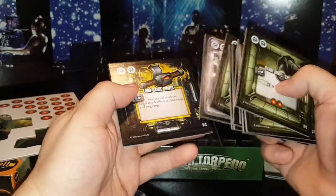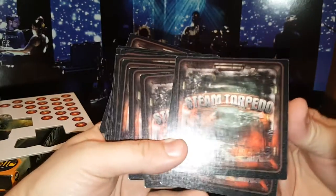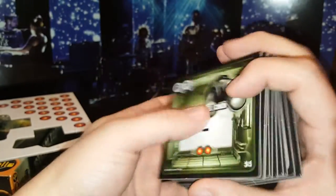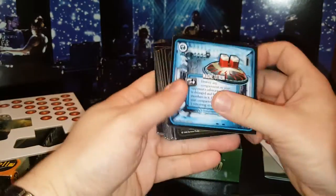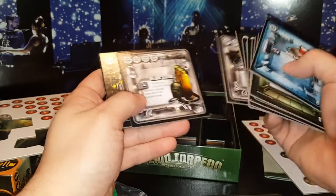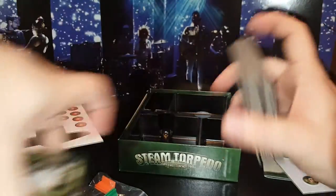I assume this is the game board — these are really nice big cardboard pieces, and the printing on them is gorgeous, really gorgeous. There are two sets of them. Since I don't know the game yet, I'm not sure if one set is for each player or if these are just different parts of the board. The backs don't look different at all, so maybe it's just more parts of the game.